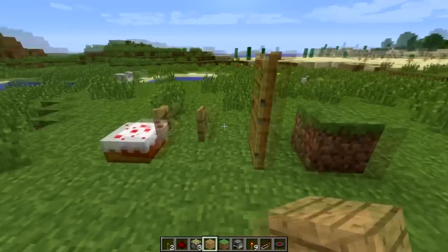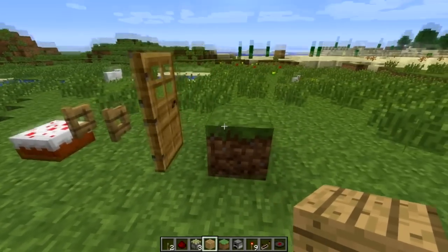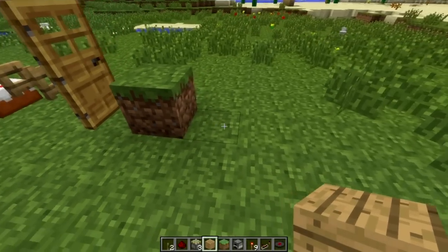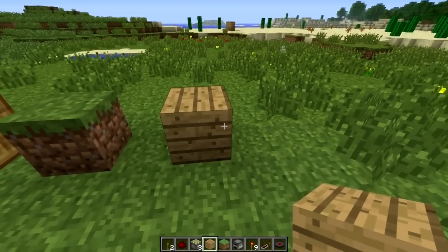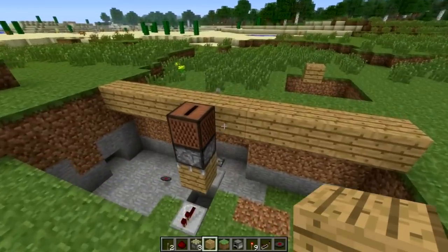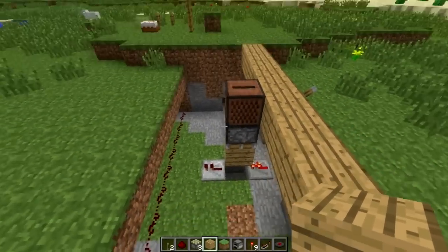You can use cake, fence gates, furnaces, doors, grass growth or death, wheat growth, sugarcane growth, and of course placing or destroying a block. Among other things, those are a small list of what will activate this — at least the more practical ones.